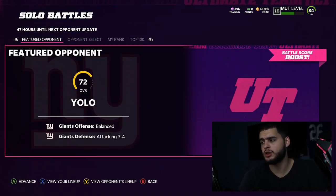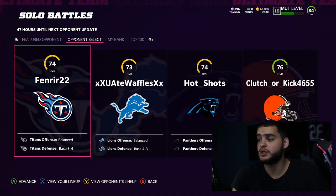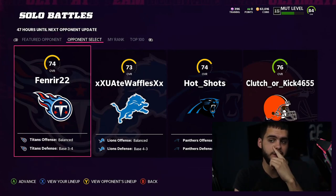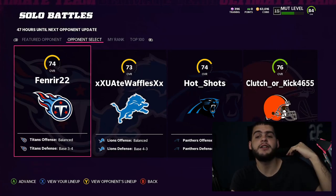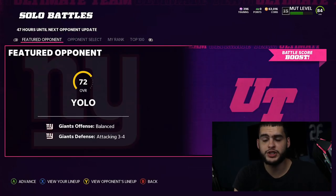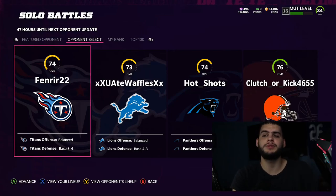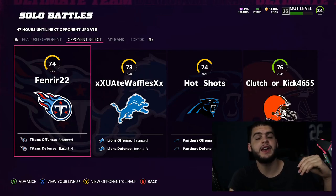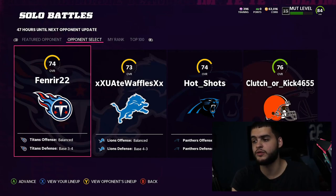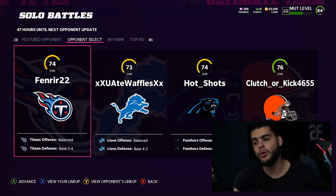On the solo battle screen, the featured opponent this week has a team called 'Yolo.' These are real community teams. There are usually three to four opponent drops — get these done within the first 47 hours, then update Wednesday morning for new opponents, again Thursday or Friday. That gives you about 4, 8, 12, plus the featured opponent — roughly 15 total games. Each game gives you XP, coins, and a battle score.